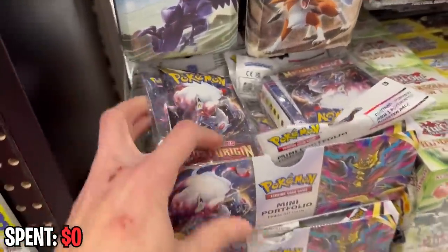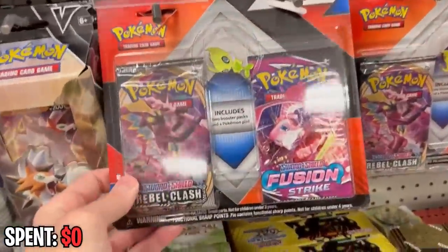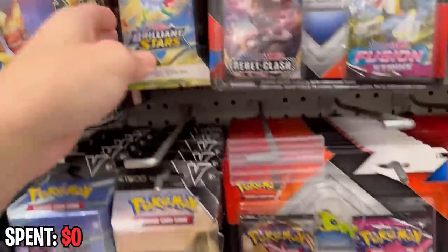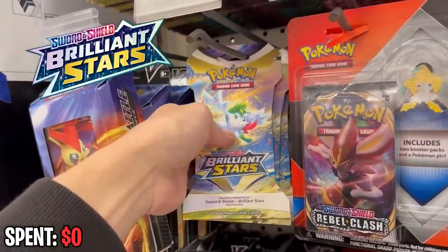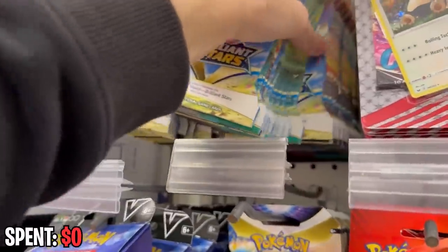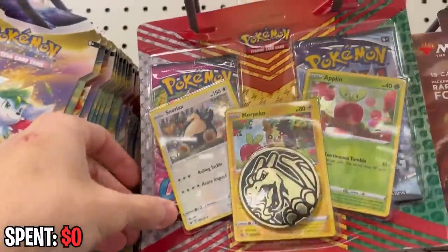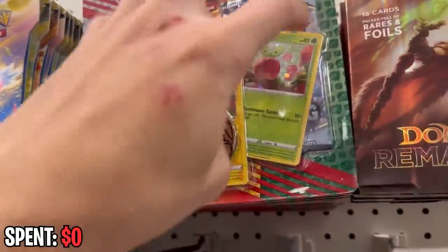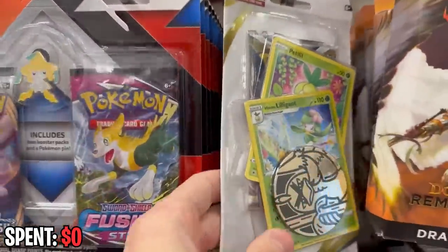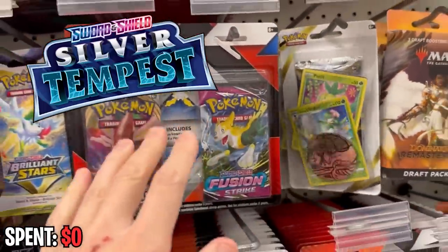What else do we have? Mini portfolios — looks like those were just put out. These blister booster packs — lots and lots of Brilliant Stars blister booster packs, going back all the way there. Fusion Strike promos, Chilling Rain, Checklane blisters in Brilliant Stars, and Silver Tempest.